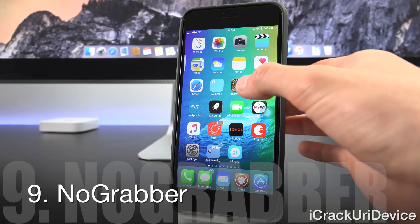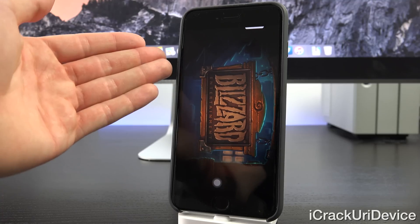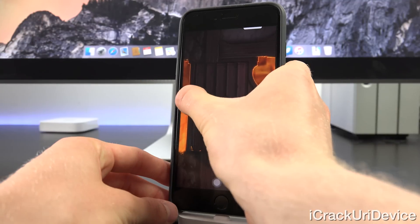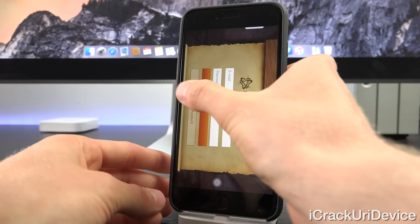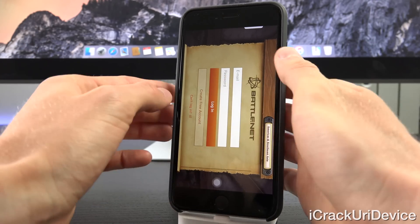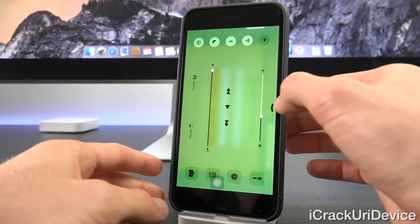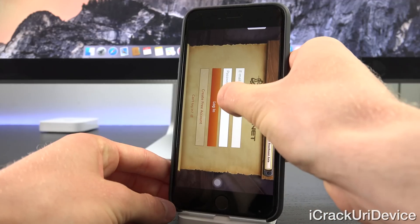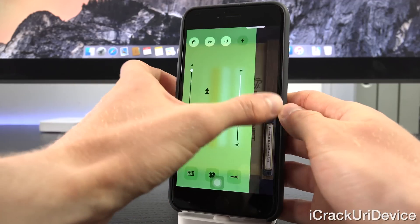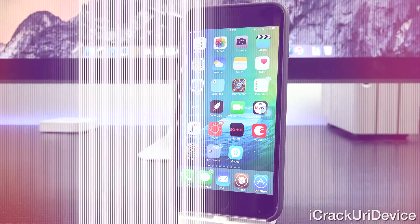No Grabber is a fantastic tweak for those who use games and try to access Control Center often. Loading up Hearthstone, you can now access Control Center by swiping up without needing the little grabber that appears by default — it's just a one-time motion instead of two. No Grabber is very simple and I definitely recommend it.